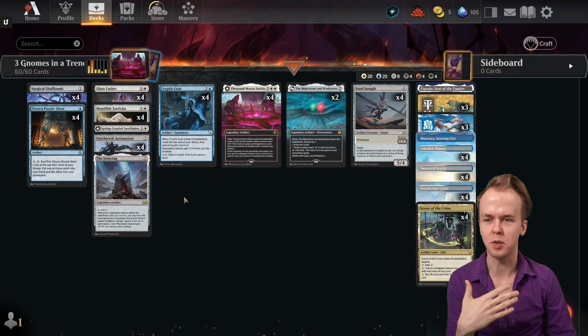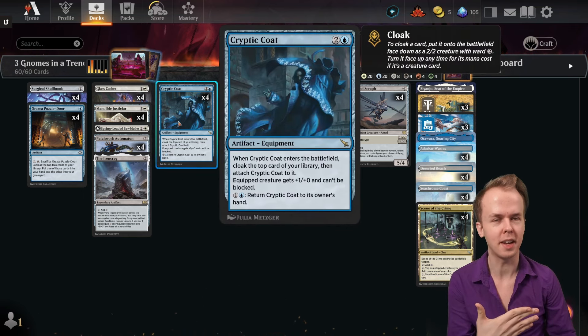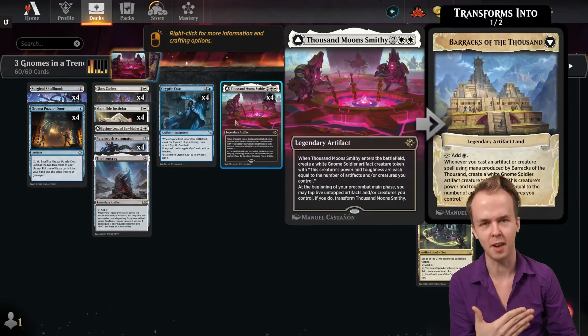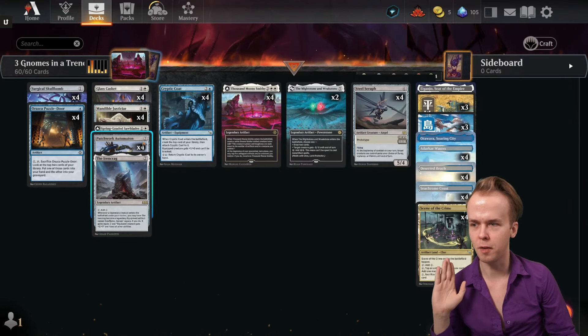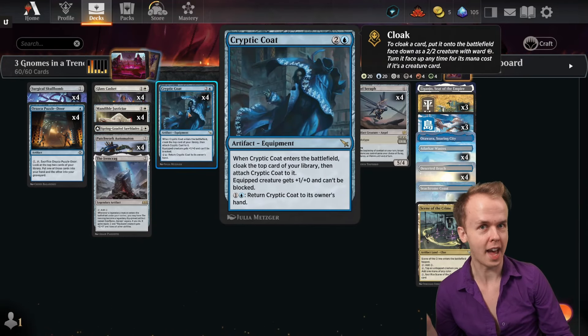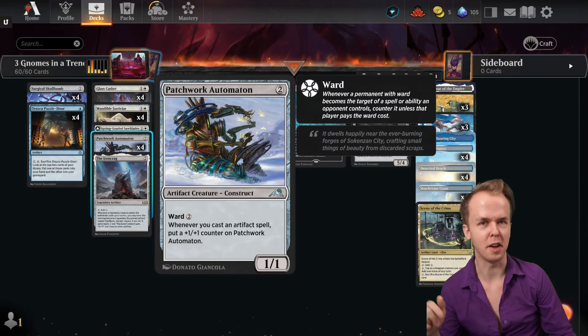Something I didn't realize when I started building the deck is that Cryptic Coat is actually a really good support piece for Automaton and Thousand Moonsmithy. For Automaton, the interaction is simple: recasting Cryptic Coats puts more counters on Automaton.